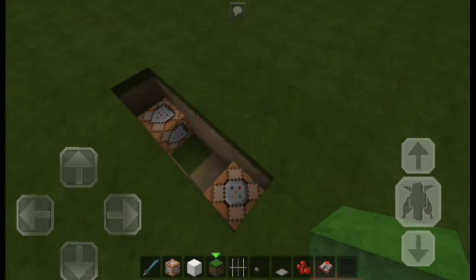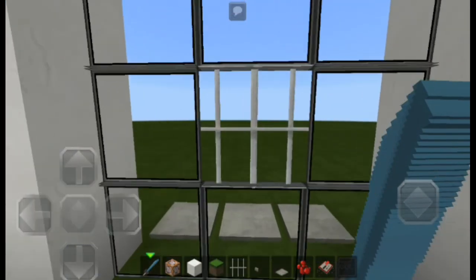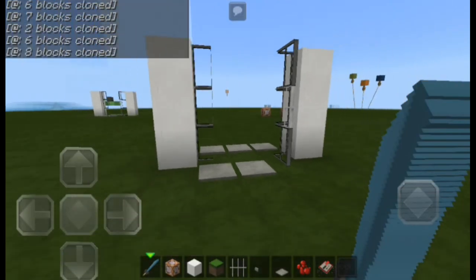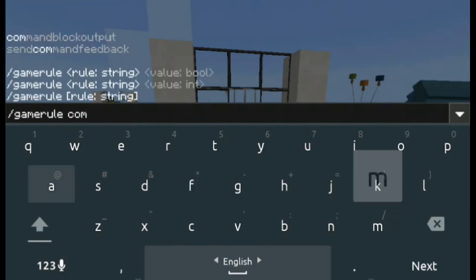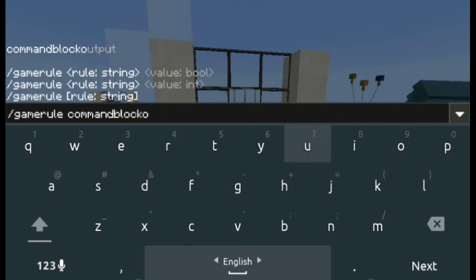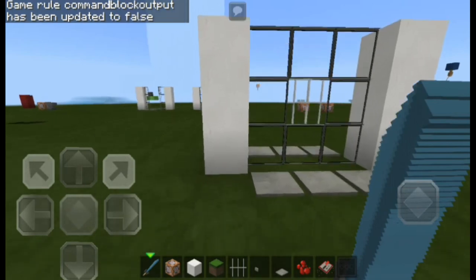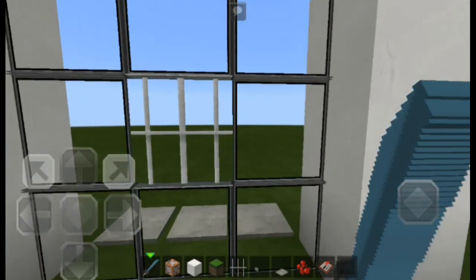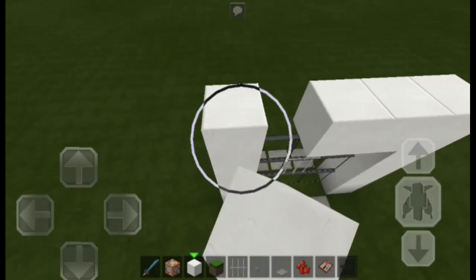Cover up this area and hide the four command blocks. The door works — it opens like this. There's one annoying thing: a command block output result appears in the top left corner. To fix that, type the command: slash gamerule space commandBlockOutput false. Now there is no longer any command block output showing, and it works awesome.